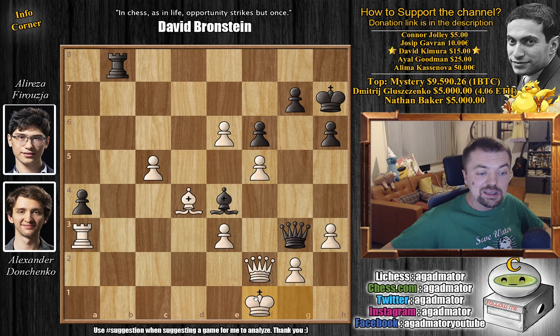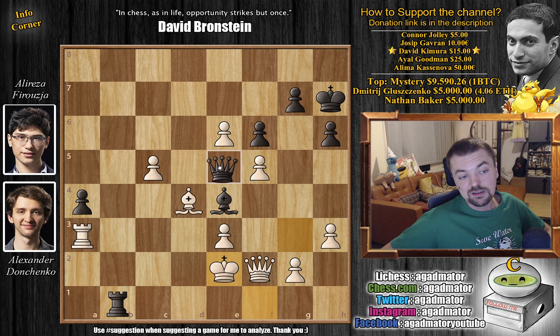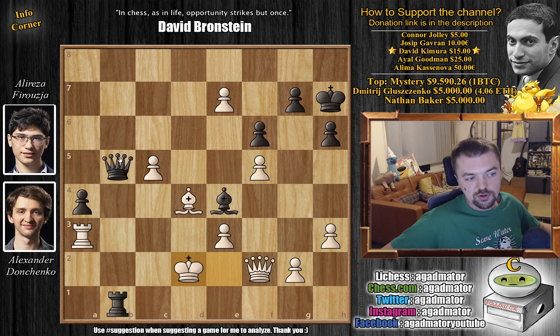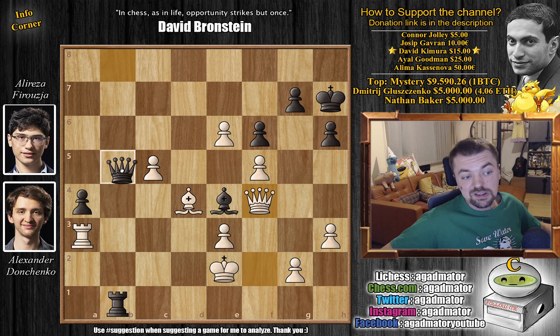After rook captures on f1, we have king captures on f1, and now rook to b1 with check. King to e2 — and now comes the move Firuzja had to see before he played b2: queen to b8. There is no defense against queen to b5 check. Bishop covers f3, rook covers f1, and queen to b5 will be deadly. If you ignore it — for example with e7 — then queen b5 check: king d2 gets queen to c4 threatening checkmate, and if that's defended then queen a2 check, rook has to block, and it's checkmate.